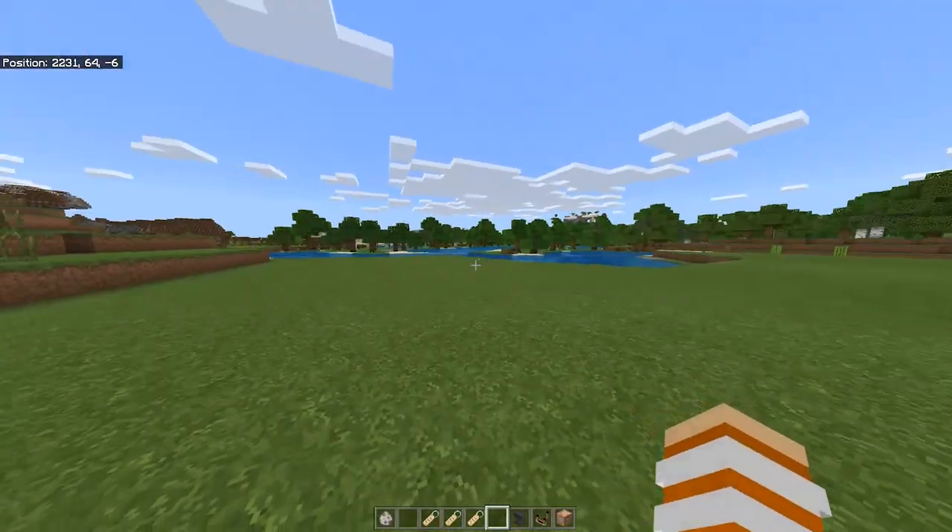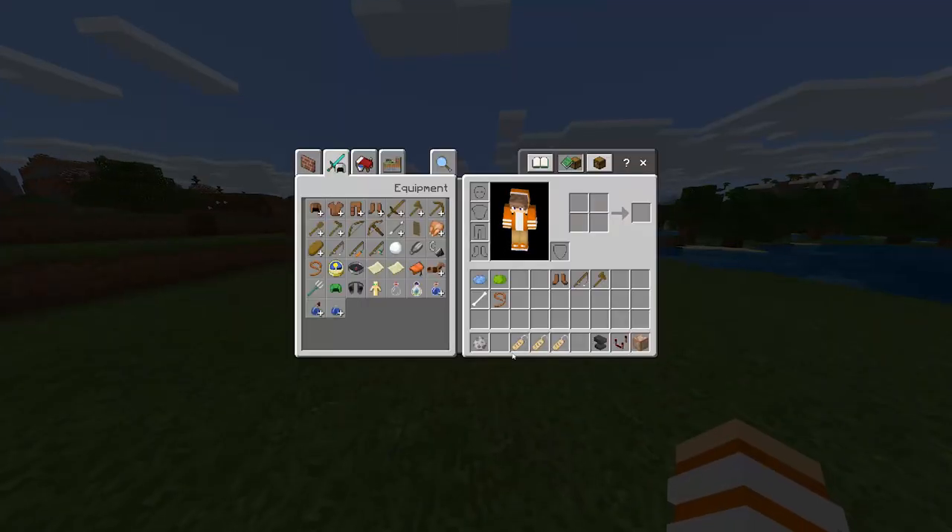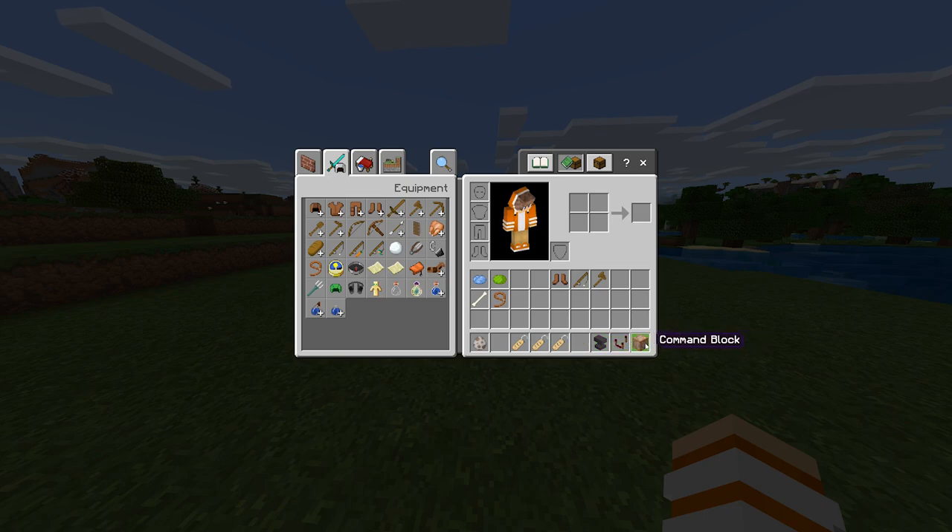First of all, what you guys want to do is prepare the materials. What you need are: a command block, a redstone comparator, an anvil, three name tags with different names on them, a wolf, a lead, a bone, leather boots, a fishing rod, and a wooden axe.